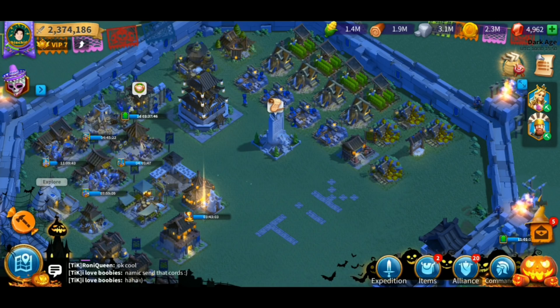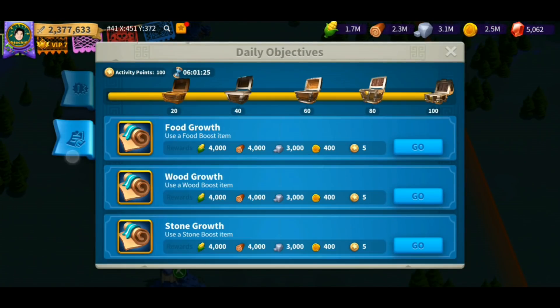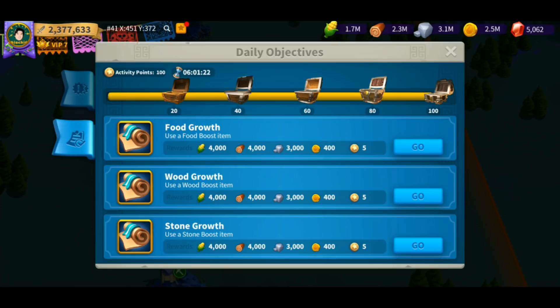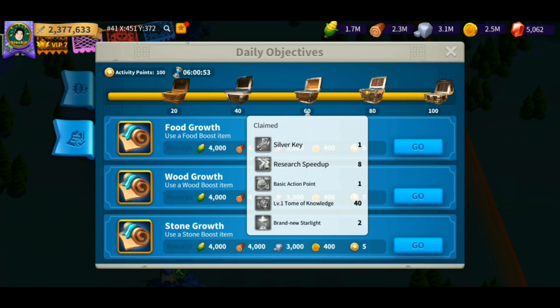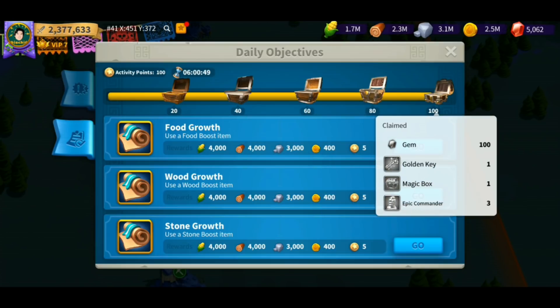Bonus tip: go to your daily objectives and make sure to complete them every single day. Once you reach the last chest, you're going to get 100 gems, a golden key, and an epic commander sculpture — these are universal and can be converted into any commander you want. Save up those golden keys and open them for legendary sculptures. You'll also receive a silver key on the third chest, so utilize this daily and it's going to help your account a lot.